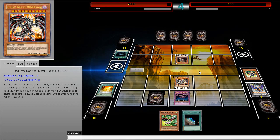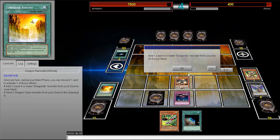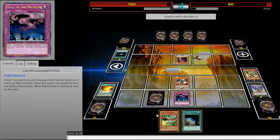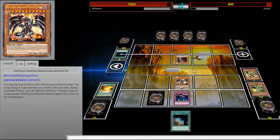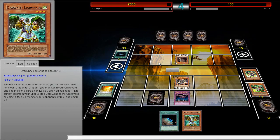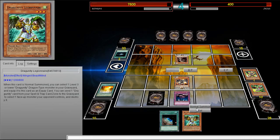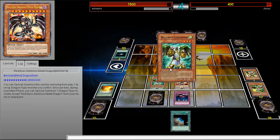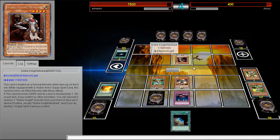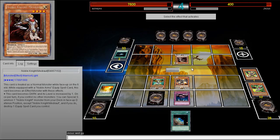Dragoonies always OTK, right? I'm just gonna go for Legionnaire and pop that card. Going Legionnaire this way I don't have to worry about Honest, because that's Light. Unfortunately he kind of got sacked there, but the point of this deck is to be a really aggressive Dragoonies deck. I don't even need Stardust — well, actually that one time I really needed Stardust bad.